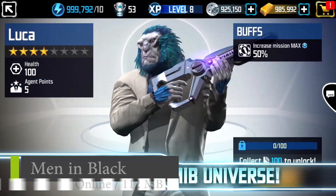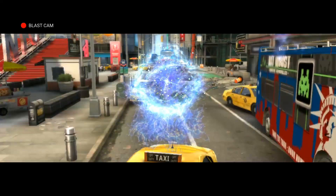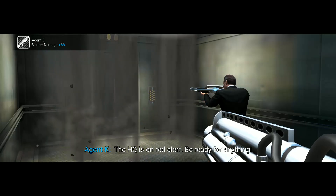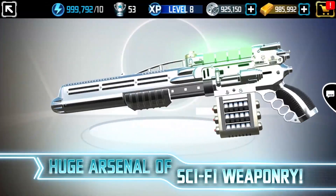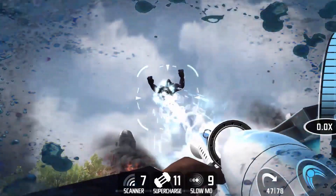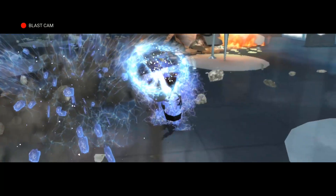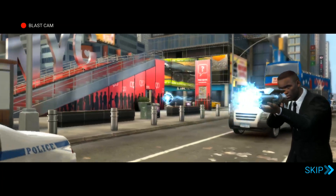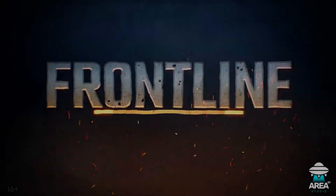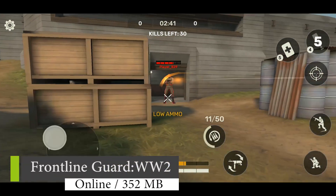Moving on to number eight, it's Men in Black: Galaxy Defenders. This is the official MIB game where you need to protect the earth from the scum of the universe. The game provides you an explosive choice of weapons such as plasma rifles, blasters, heavy weapons, and handguns. The game also has different modes like campaign mode, boss battles, PvP, and arena. This is one epic FPS alien blaster that you don't want to miss.